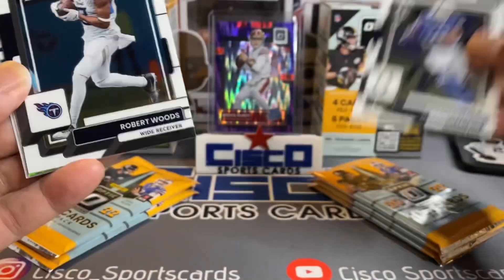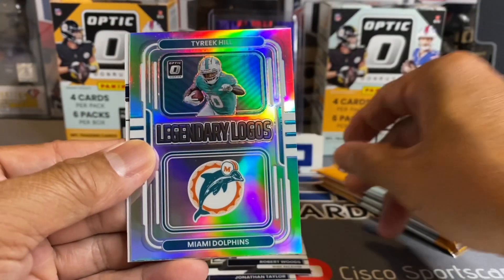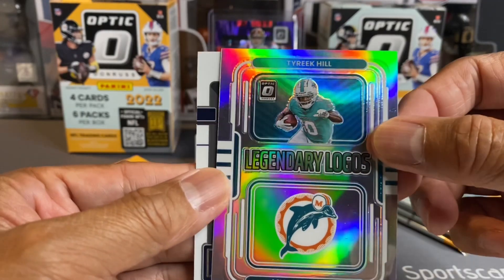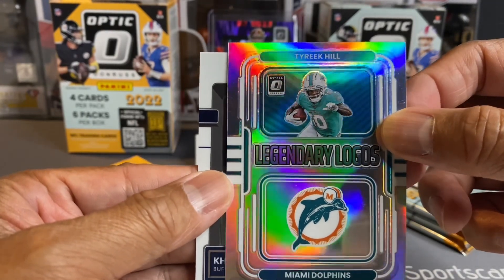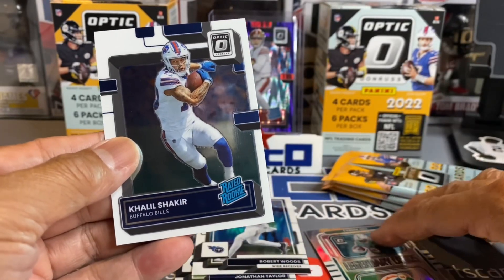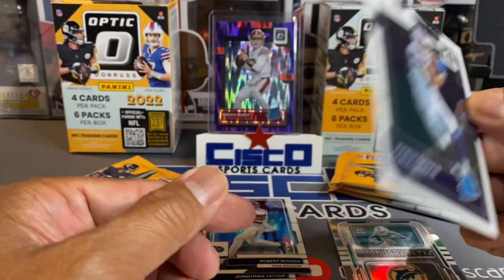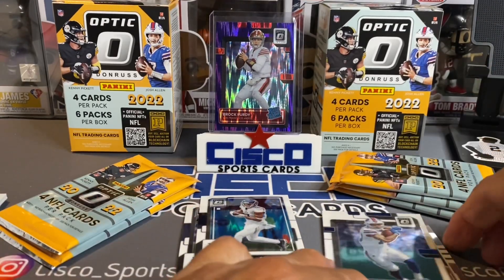First pack, box two. Jonathan Taylor, Robert Woods. Legendary Logos — Miami Dolphins, silver refractor. It's Tyreek Hill too, by the way. Khalil Shakir for the Buffalo Bills.